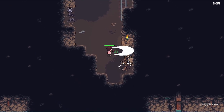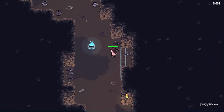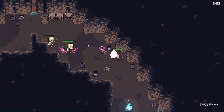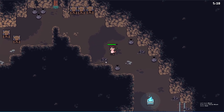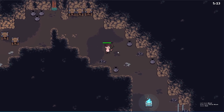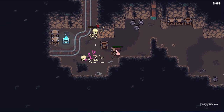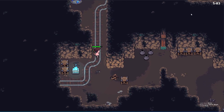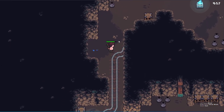The environment is destroyable, but I've never seen anything drop from it. It can sometimes guard you against ranged attacks. When you get hit, you take a little damage, and there's nothing I've seen so far that heals you — so this is the amount of life for the entire run. You have to preserve your health as much as possible. I haven't seen anything that keeps track of kill count, but there is a timer that counts down.